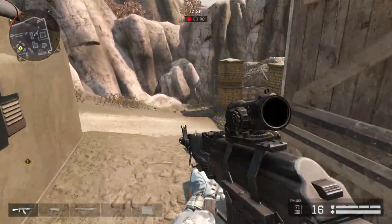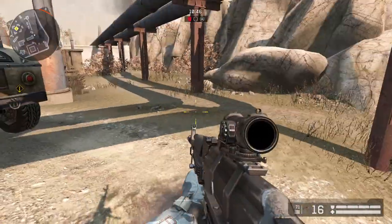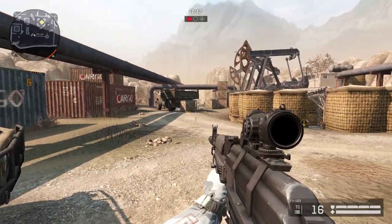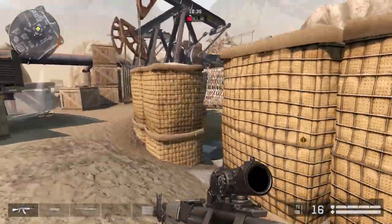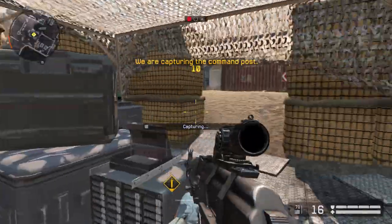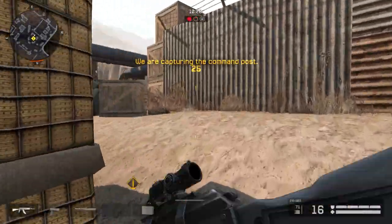You could take the risk and go into their spawn to take out the stompers that usually stay over here, but I wouldn't suggest doing that because it's very risky — they just spawn and they can kill you with spawn protection. When you come into the command post, this is where it's really important to have a good strategy.